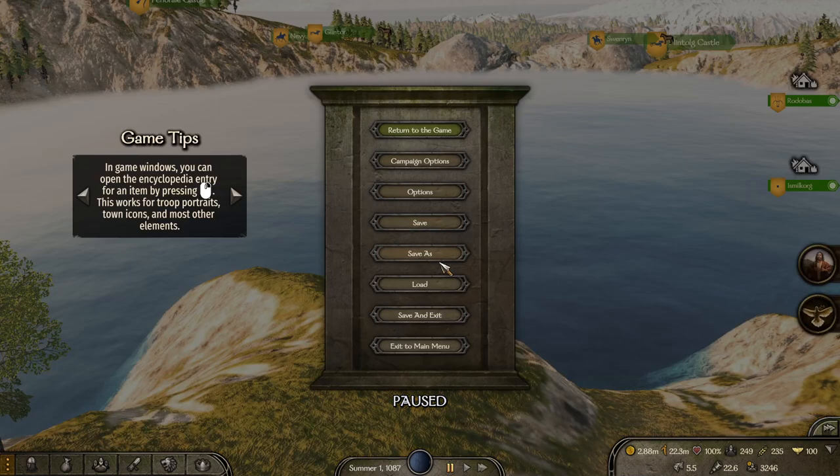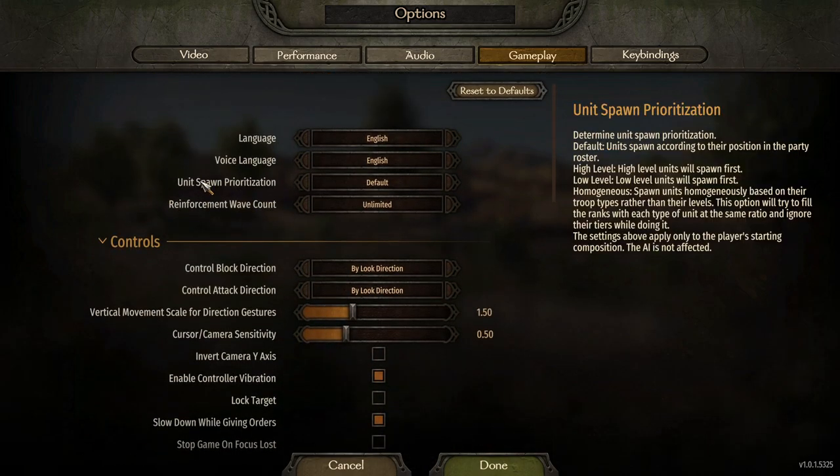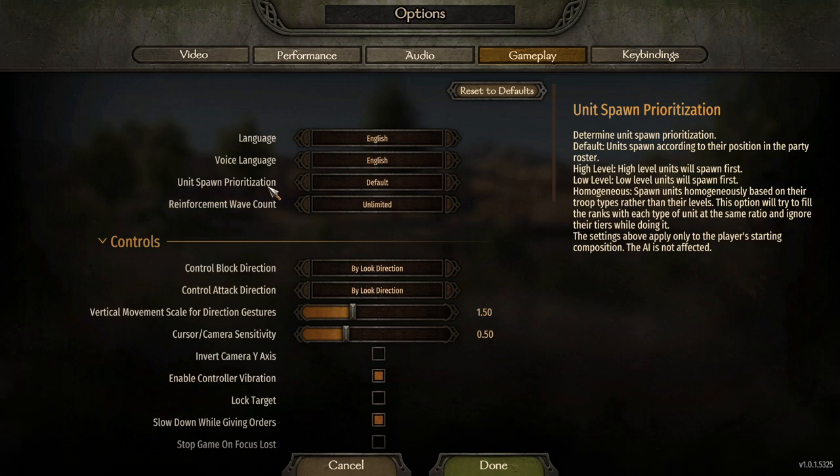So if you go to your gameplay tab, which is like in your main options, let's go to gameplay right over here. What you want to look for — it's all the way at the top actually — is the unit spawn prioritization.